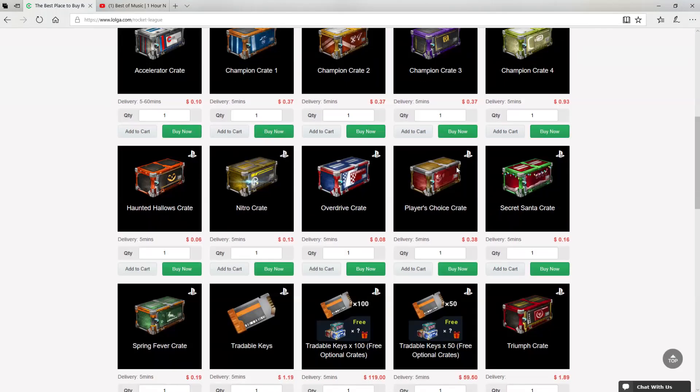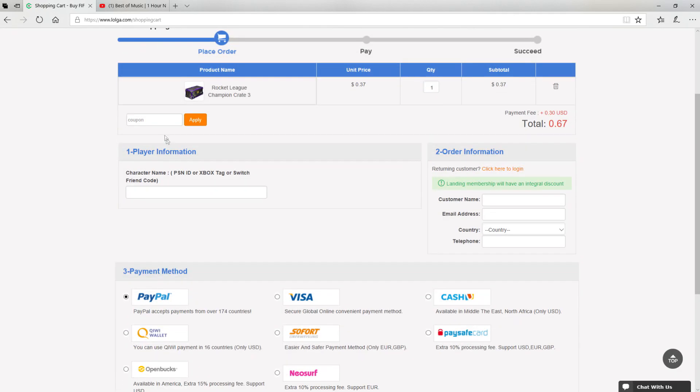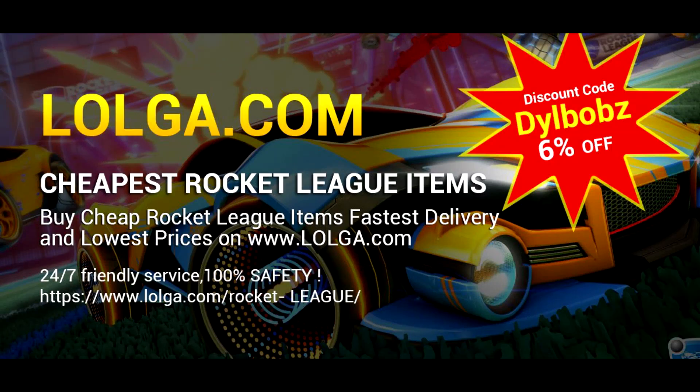Before we start the video, I'd like to shout out logo.com for sponsoring this video. They have an awesome site where you can buy a bunch of in-game currency and items, including all your favorite Rocket League items. Also, make sure you use code DillBOBS to get an easy 6% off your orders. Check out the site — there's a link in the description.